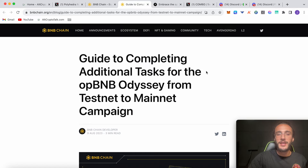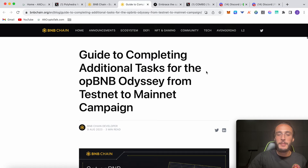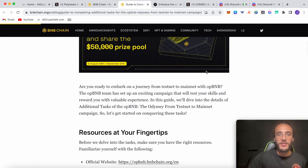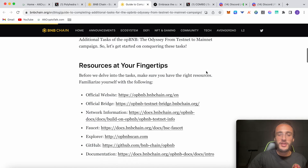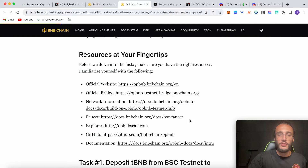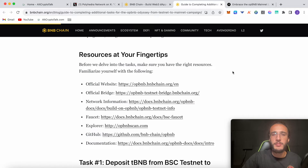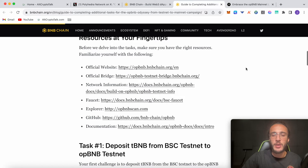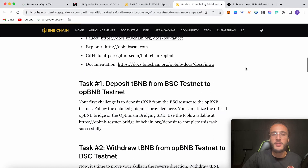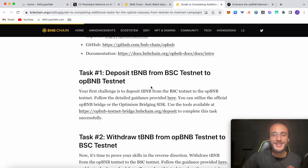The next step is completing the official BNB Chain testnet-to-mainnet campaign. We're going to be getting a Genesis NFT, which will make us extremely early, and we can also win a prize pool of $50,000. This is from an official BNB blog with all the necessary links — the website, the bridge, the faucet, the explorer, and so on. If you watched the first part of our opBNB tutorial, you'd have already done most of these tasks, but we're going to start from scratch and do all of them.